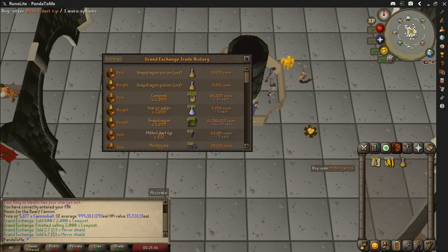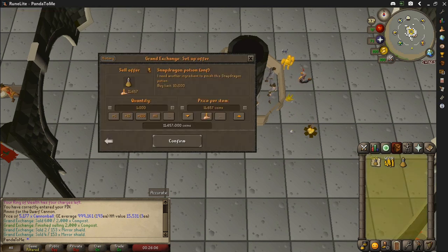Hi guys, I finished making the 1000 snapdragon potions. As you can see they are currently selling at 11,500 each. I'll sell them for 11,509 just to make the extra 9k, because why wouldn't I. It cost 11.303 million for all the supplies so I will be making just over 200k profit.